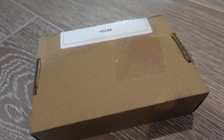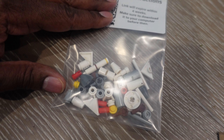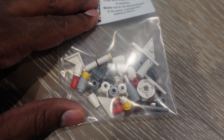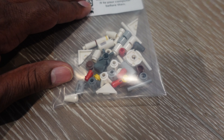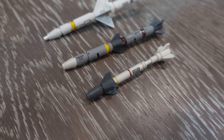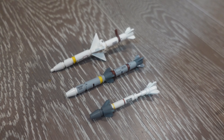First off, we have this package from Brick Designers. Let's open this up. I'm going to cover up this little QR code so you're not going to be stealing my instructions. I got this Brick Pack missile loadout. Let's just put that together real quick. Alright, here's the missile loadout. I would not have been able to figure that out without the instructions — it's more complex than I realized.